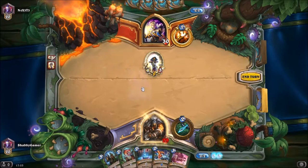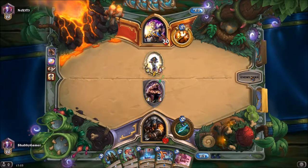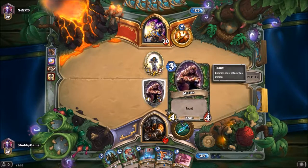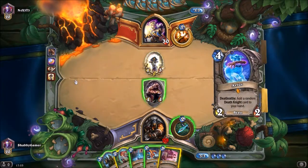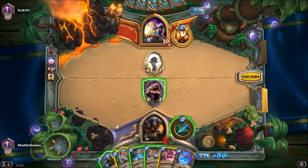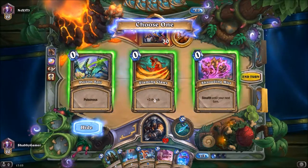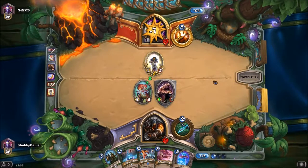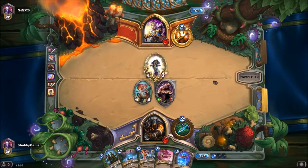Or I could coin into Animal Companion. Nice — 4/4 taunt, love it! I couldn't go any better with that. If I can drop this down next turn and adapt it, we can end up with a really strong card. Got to be careful with Shadow Word. He's not got anything to do — interesting. I'm going to drop this down, adapt it, make it rush/re-attack, and kick it straight in the face. Let's start doing damage.